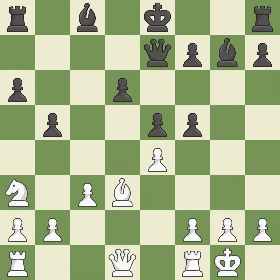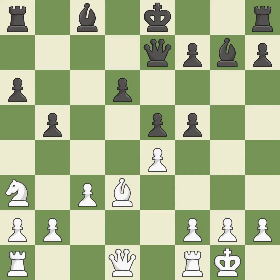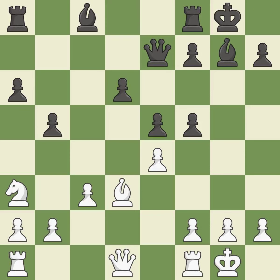Bxf captures. Castling gets the King to a safer square, out of the center of the board, while also developing a rook. Castling King's side tends to be safer because the King is further from the center. Castling to the same side of the board as the opponent avoids some of the attacking associated with opposite side castling. This mobilizes the Knight, allowing it to control more of the board. It is the last book move.